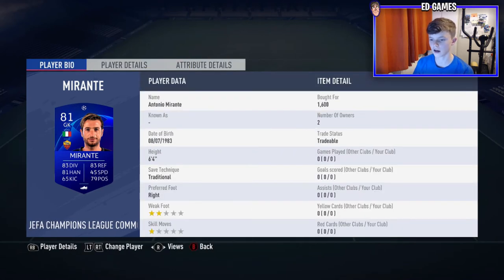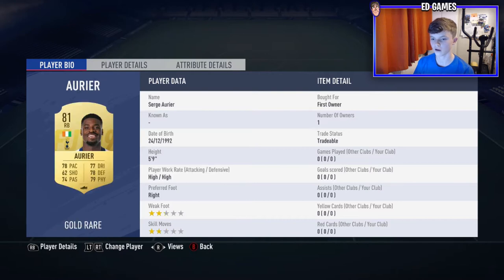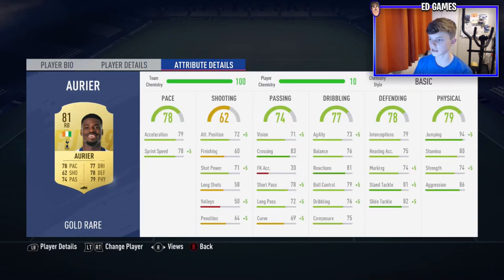In goal we've got Morante — I picked up his UCL card because he's 1,600. He's six foot four. I haven't used the team yet so we're going to play a game. He's traditional, right foot, six foot four. Right back we've got Aurea — I have used him, but not this UCL card; that's a little bit more expensive so there's no point for this one. High/high, so he's up and down, which is really good.